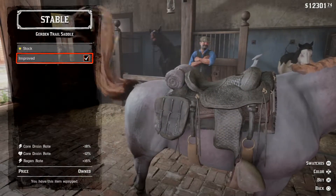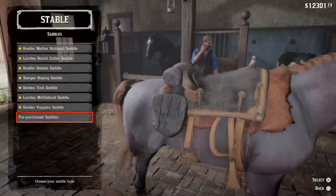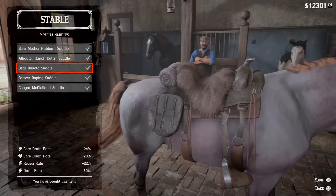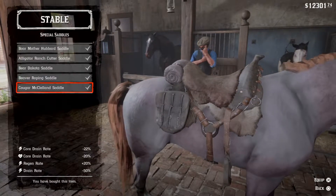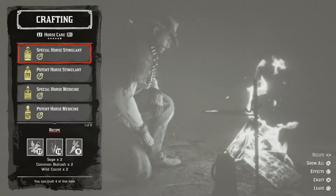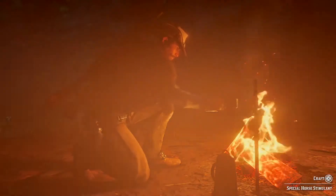Another thing you want to look into is saddles. Saddles improve the rate at which stamina and health decrease. With its most recent patch, the game made the special saddles you can make with the trapper actually do better than the ones you can buy, which is kind of nice. I also recommend the special horse stimulant, which you can make using sage, bulrush, and wild carrots.